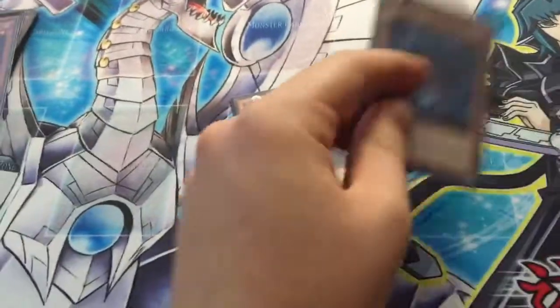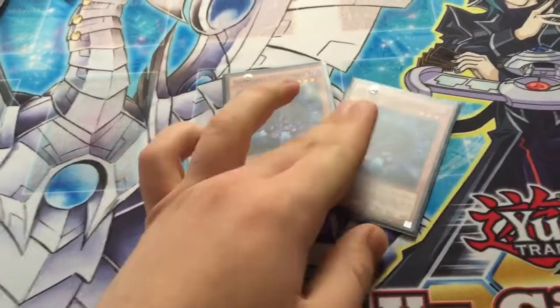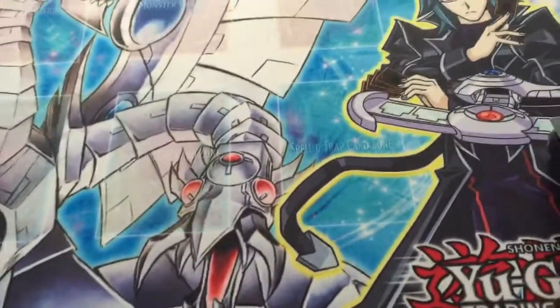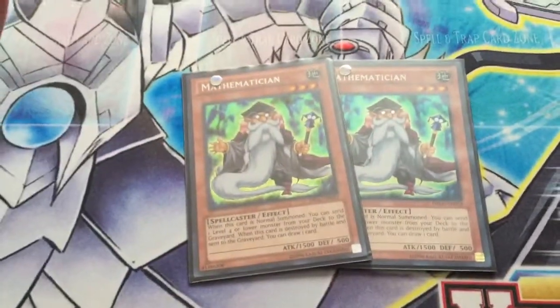2 Shaddoll Hedgehog — a Spell/Trap searcher. You need your Fusions. It searches when flipped face-up, and also searches when it mills a Shaddoll monster.